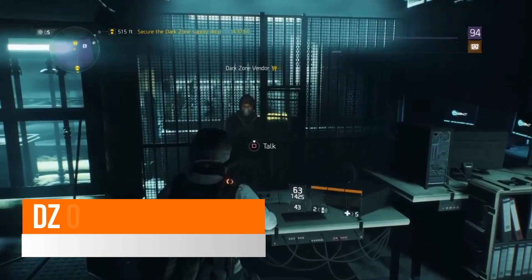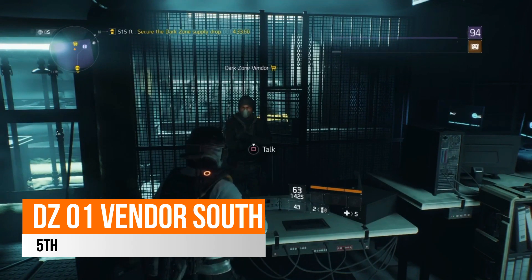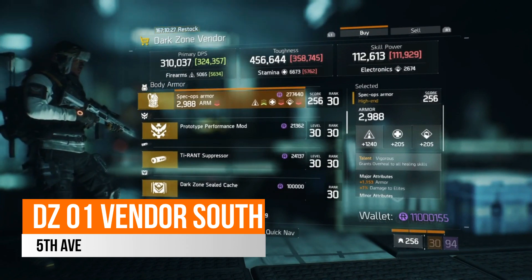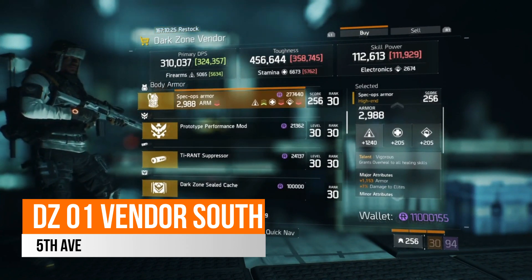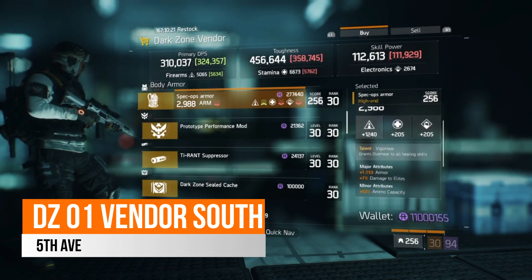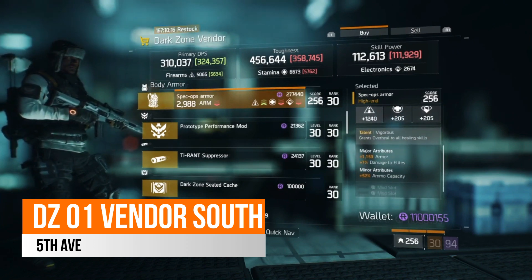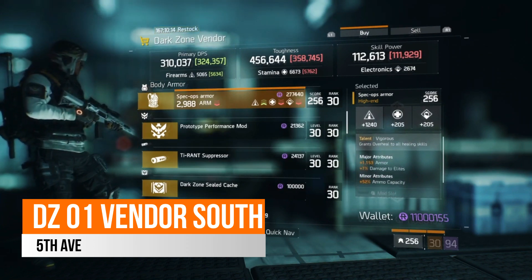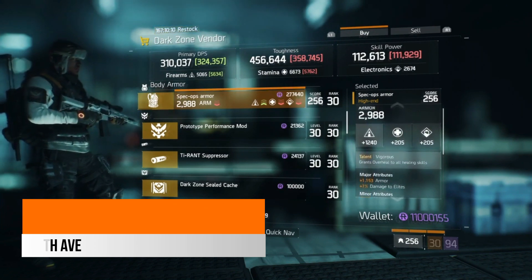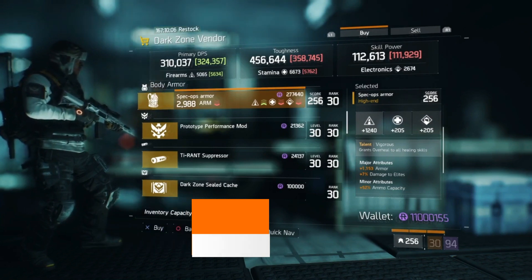Over in your DZ1 South vendor this week on 5th Avenue, there is a Vigorous chest piece rolled on firearms — I'd probably just recommend rolling that onto stamina. It comes with 1,153 armor, 7% damage to elites and 52% armor capacity. This is not a bad Vigorous chest piece, so if you're looking for one or you have one but are looking for something better, come check this one out this week.